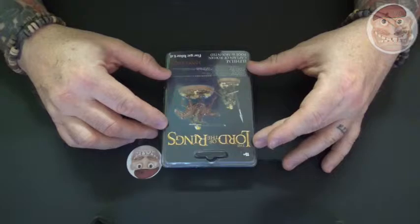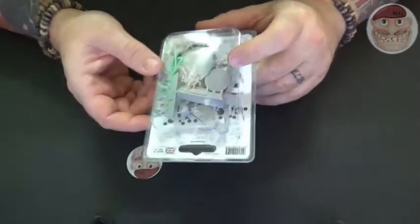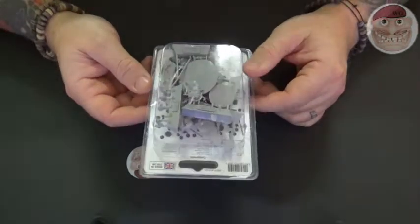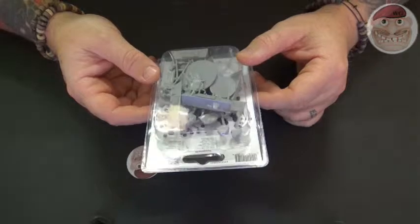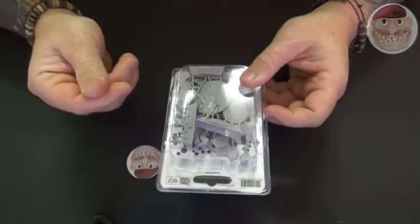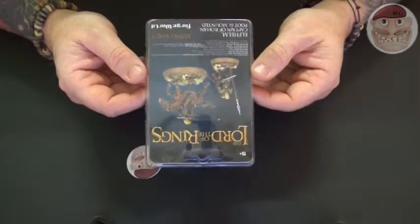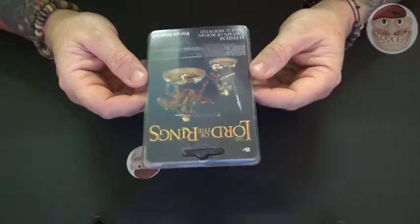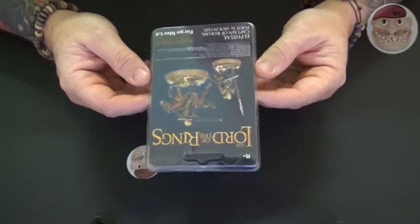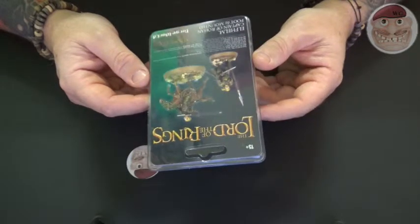So this is Elfhelm. You will get offered these figures on eBay and other places but they will not be in packaging like this. They will be from recasters who basically get this figure and recast it in a putty material and then mould them in lead. So if you see him available in lead, he's a fake. In fact, if you see him available anywhere except Forgeworld, or from a proper wargamer on eBay who confirms it is a Forgeworld figure, then do not buy it.